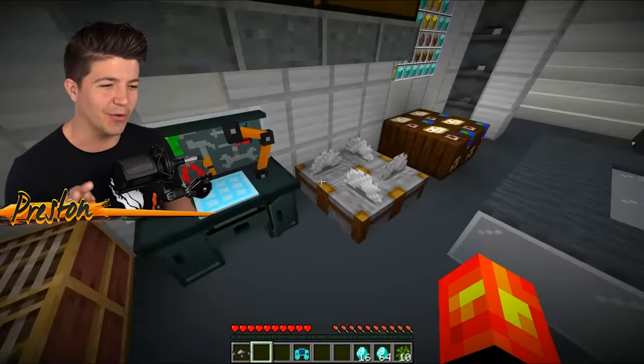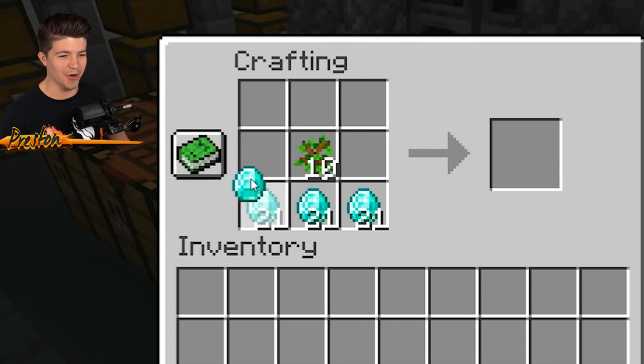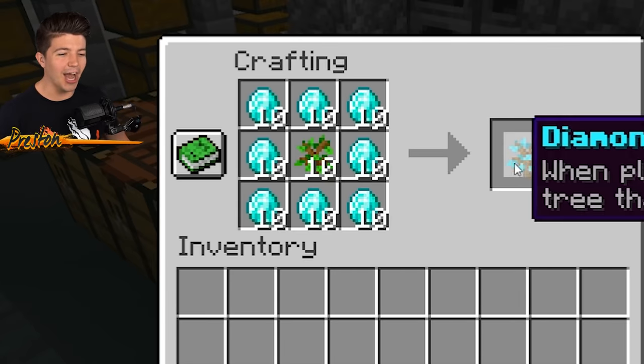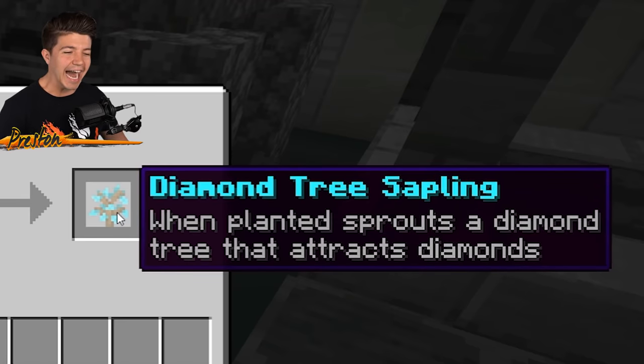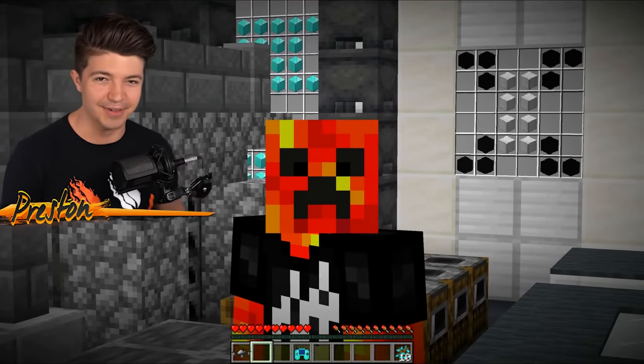The next thing we're going to be crafting are called diamond saplings. I know this sounds really strange, but just bear with me. We need about a stack and a half of diamonds, ten oak saplings, and it turns into diamond tree saplings. Now you might be wondering, Preston, how do you steal diamonds with these two items? Well, let me show you.